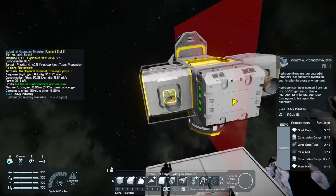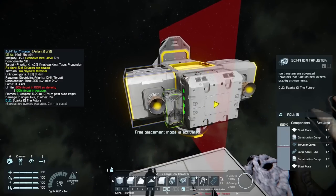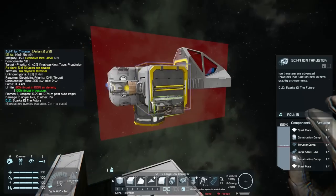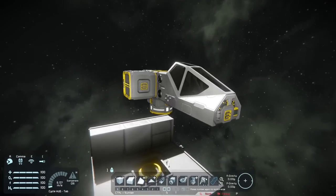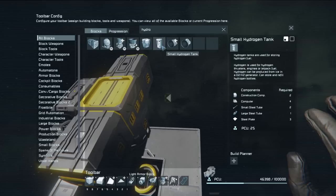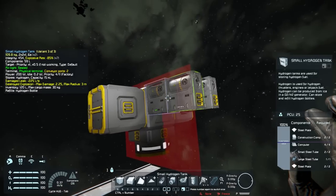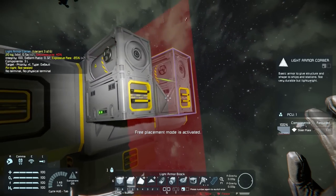I'm thinking of doing a bit of ion, yeah. It was sticking out weird — it goes out way too far. I don't know what to put there, maybe the hydrogen tanks. Oh, that could work nicely actually. Heavy industry DLC, just because I want more DLC obviously.